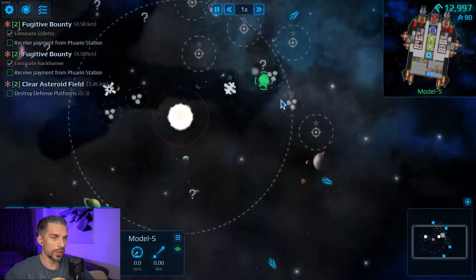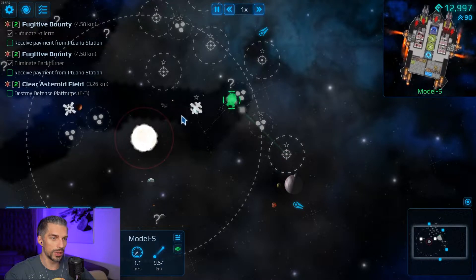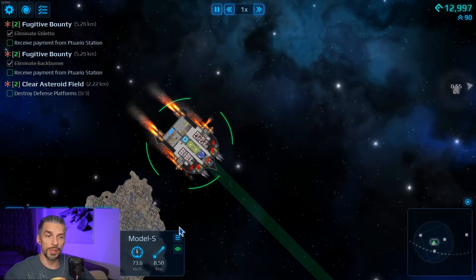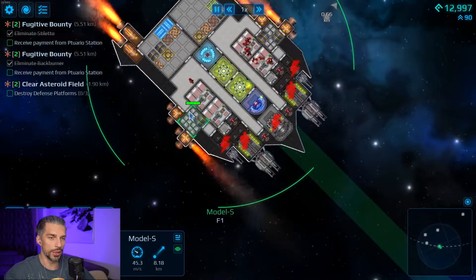We have a bunch of storage right now so we can go fight someone else. The furthest one is over there, so let's go there. And then we decide what to do after that. Our ship is pretty fast as well, 73 meters per second, so it's not that bad, it's actually pretty good.